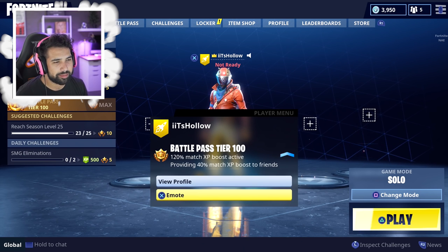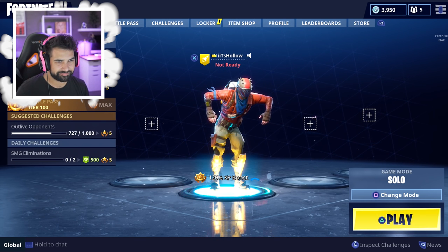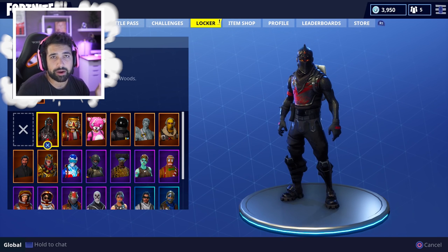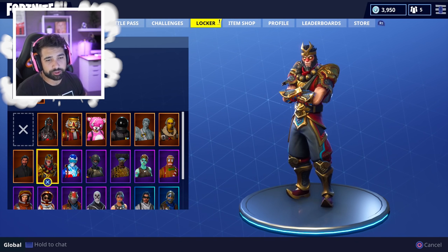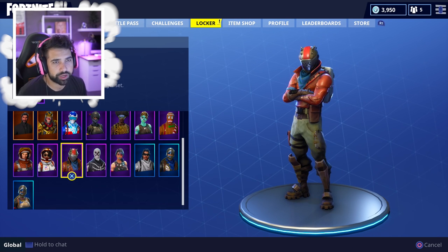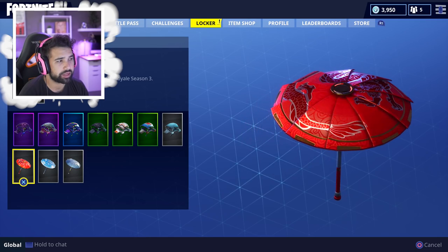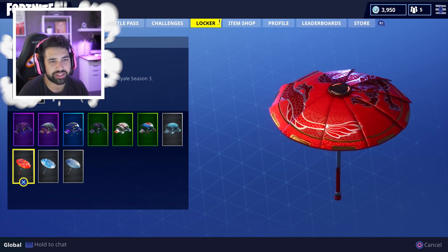If you guys didn't know, on the main menu you can do emotes — that's amazing. As far as other skins, I've already brought you guys gameplay on those. I'm trying to play with different skins to see which one I like most — I haven't played with the Rust Lord yet. I also need to do Moonwalker and Mission Specialist. I'm changing my glider too; when you win in Season Three you get this dragon umbrella.